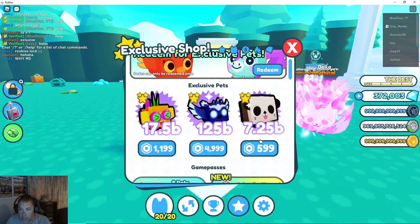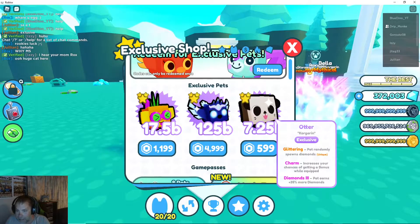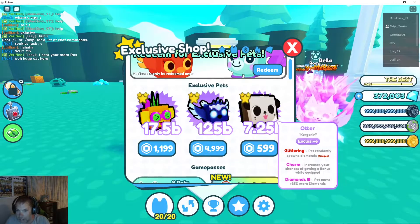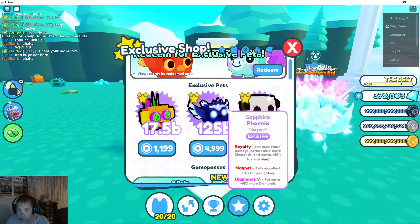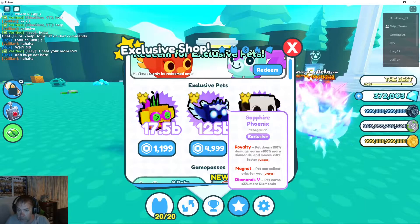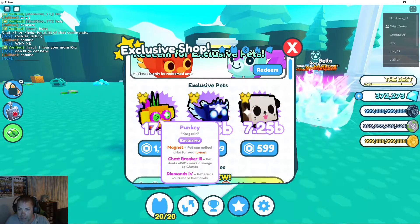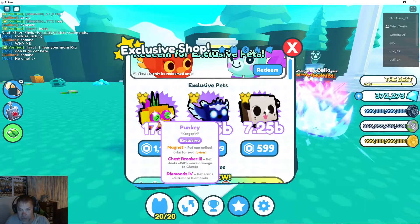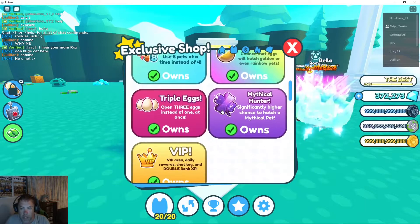Look at these guys - an otter, that is so cool! We have a glittering charm, diamonds three, a sapphire phoenix which I really do like the look of, royalty magnet, diamonds five, and the punky magnet chest breaker three and diamonds five. All right, let's get in there.